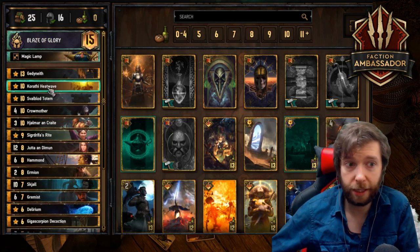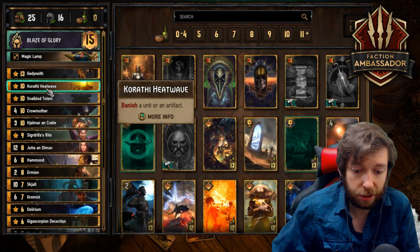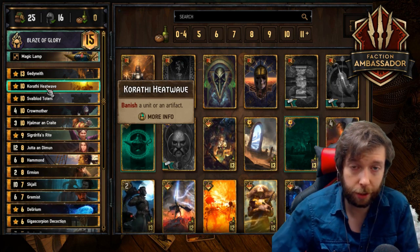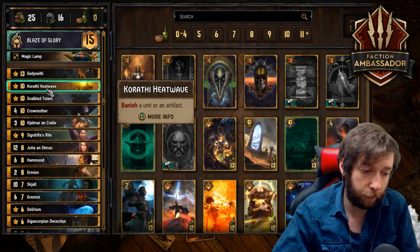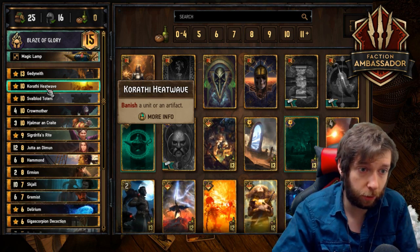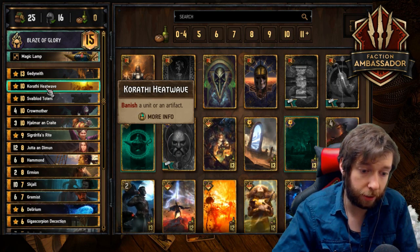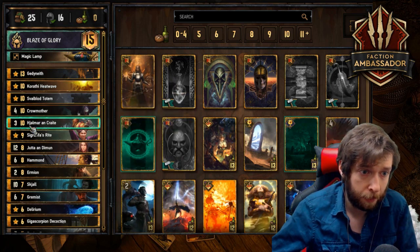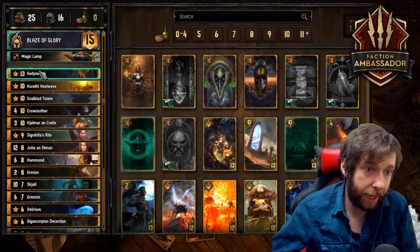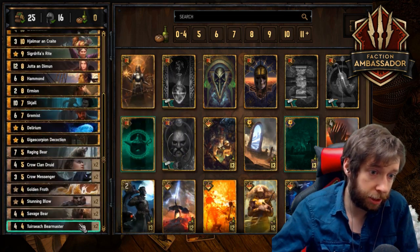One is Crow Mother, one is Grimace, you have two Crow Clan Druids, and you also have Ermion. The Heat Wave is controlly versus shielded units — it can take care of a boosted Hefty Helga and also a shielded NR Defender. It's actually a really important card. It can also be used if the opponent defenders into scenario — you can Blaze of Glory and then Heat Wave the artifact, which is fantastic. Scenario you're probably going to be playing round one.